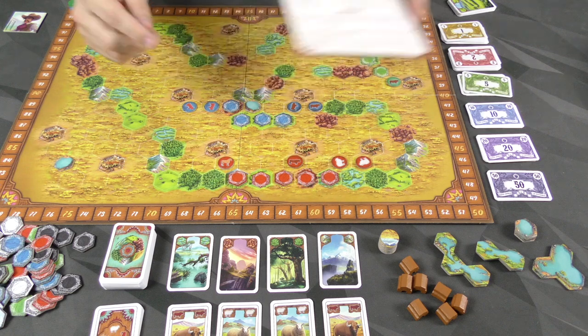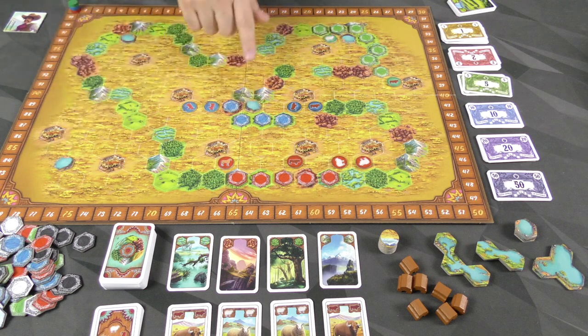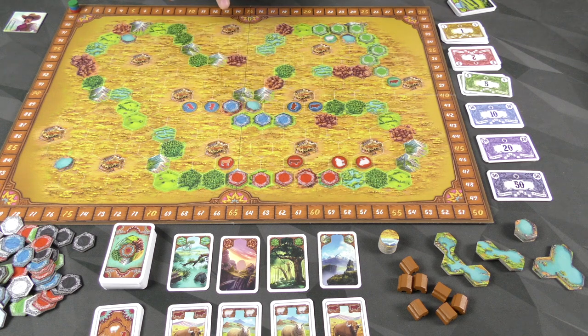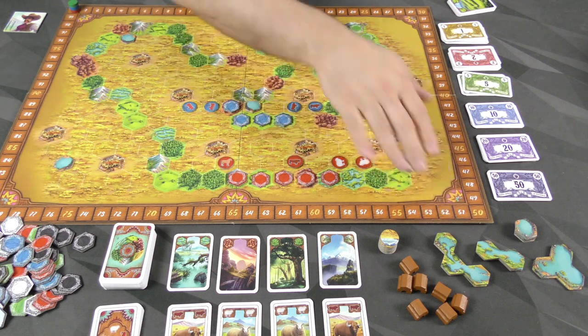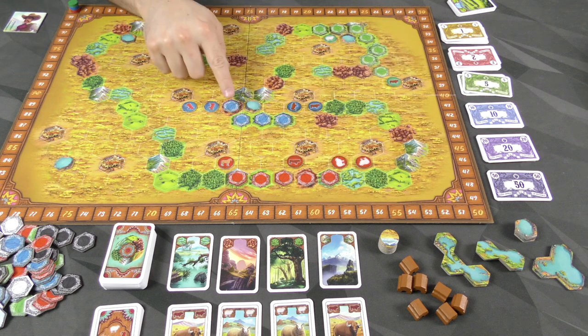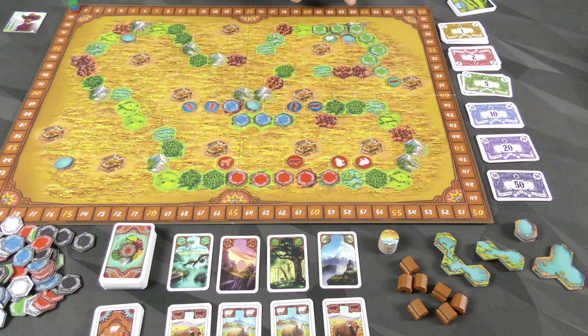Next up, water tiles. For being around water tiles — and we begin with a few, but more can make it onto the board later — every tile around a water tile is going to get you one point per tile. Either tile type works: it can be land, it can be herds. So in this case, blue would get three points from this water tile, and green gets four from the one up here.